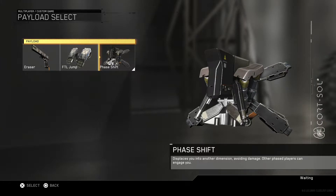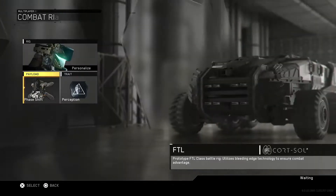What you're going to need for this is Phase Shift - this is one of the payloads for the FTL combat rig. The description of Phase Shift reads: 'This displaces you into another dimension, avoiding damage. Other Phase players can engage you.' That means other people who go into Phase Shift will travel to the same other dimension that you are in.